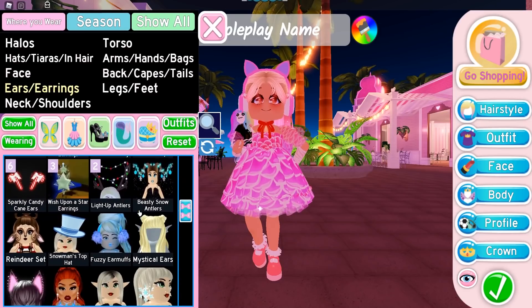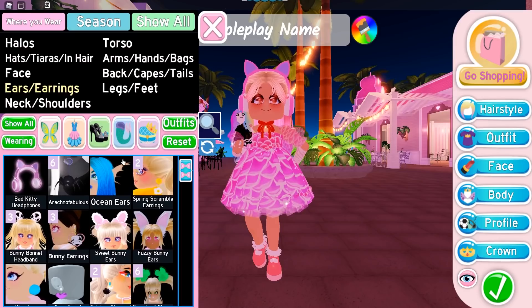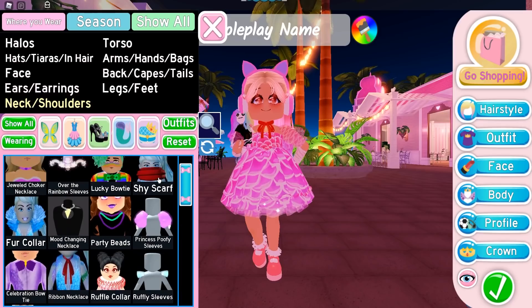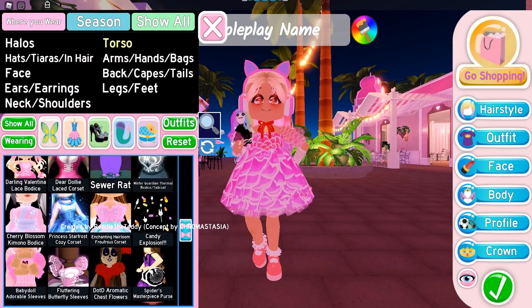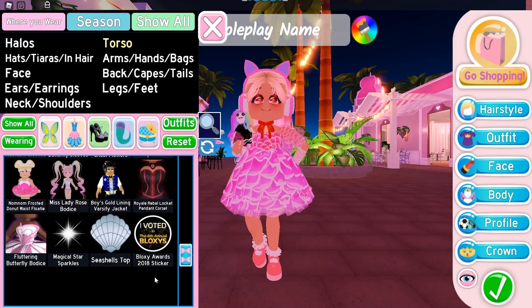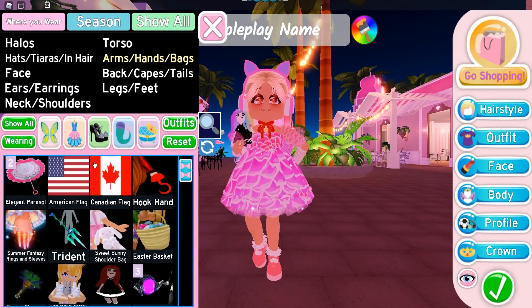In the ears and earrings we have a bunch of things, including our new Bad Kitty Headphones — very nice — and a bunch of duplicates as you can see. In the neck and shoulders I have a few things, not many, and quite a few duplicates. The torso section is quite full because a lot of the set pieces go in here, like the bodices and corsets, which I really love. I also have my voting Bloxys Award sticker from 2018.